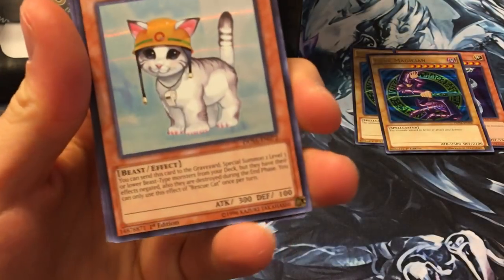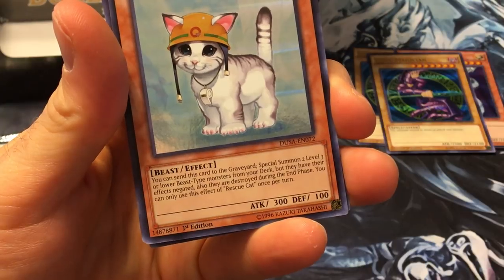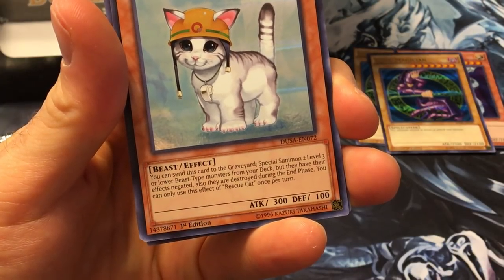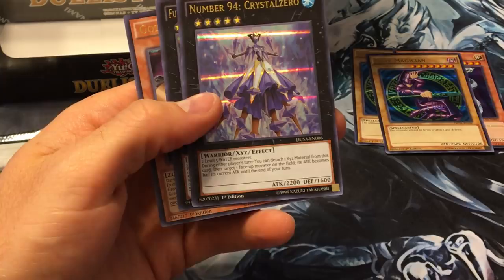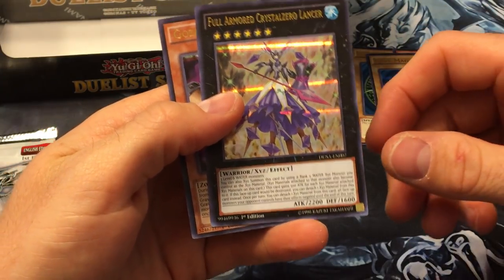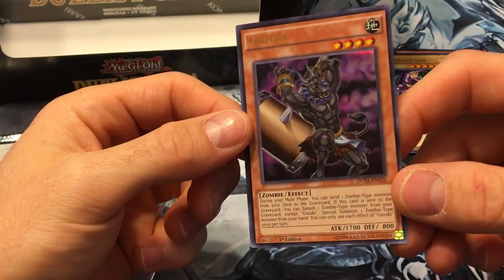Rescue Cat — one of the new errata'd cards. You can send this card to the graveyard to special summon two level three or lower Beast-type monsters from your deck, but their effects are negated and they're destroyed during the End Phase. You can only use this effect of Rescue Cat once per turn. Number 94 Crystal Zero, Full Armored Crystal Zero Lancer — a new archetype — and Gozuki, a Zombie-type.